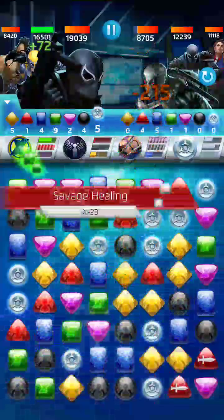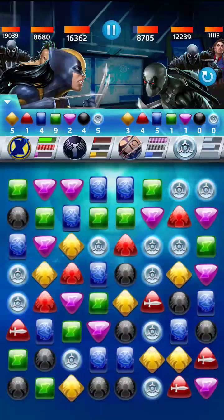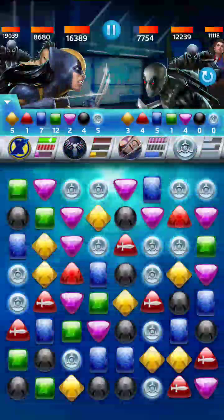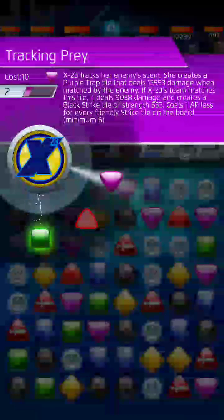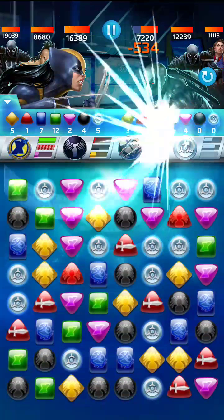We'll look at it here in a second as soon as we're ready to pull the trigger on that. Why would you want to bring Dakin into this fight? Well, because he creates strike tiles every time anybody matches green, whether it's our team or theirs, and the strike tiles on the board reduce the cost of X-23's purple ability. It normally starts at 12 and then it reduces for every strike tile, so now it costs 10. Why would it cost 10? There are four, five, six strike tiles on the board — I thought it would reduce better than that, but anyway you get the idea.